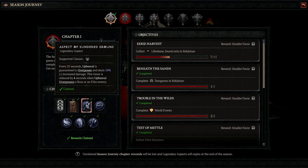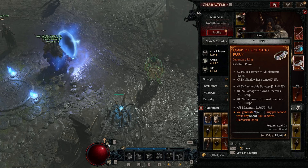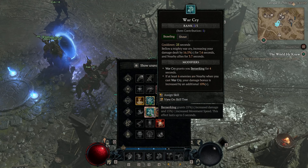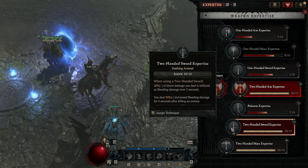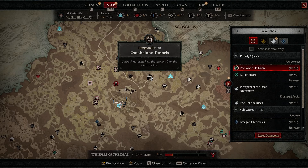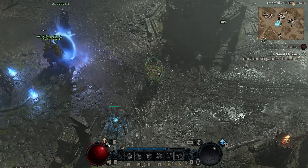For the build summary: aspects are Aspect of the Sundered Ground from the Season 1 journey chapter one, and Aspect of Echoing Fury for shout resource regeneration. Primary skills are Lunging Strike, Upheaval, Rallying Cry, War Cry, Charge, and Leap. For expertise go Two-Handed Axe or Two-Handed Sword. For the Seneschal, the healing one — Reconstruct — is the best. Best farming spots are the Dope Tunnels and seasonal objectives that reward Grim Favors.